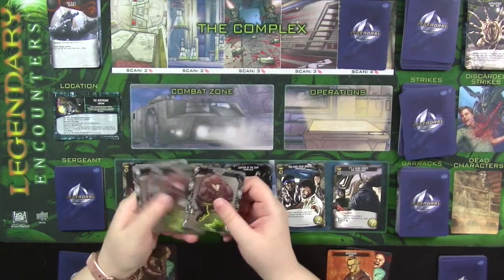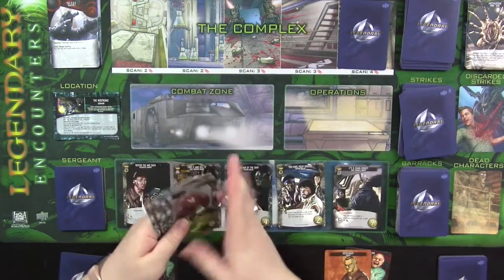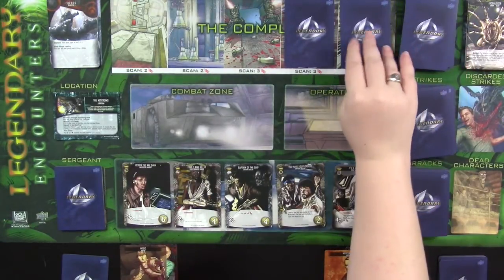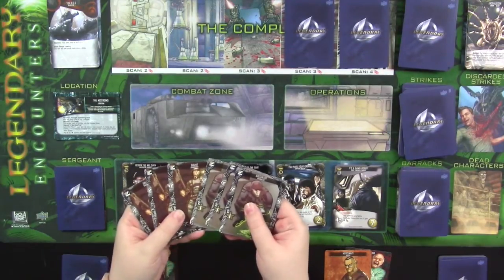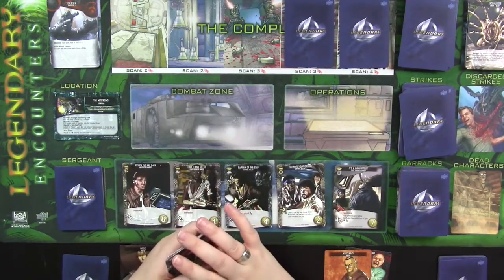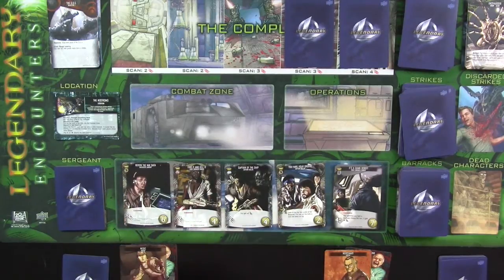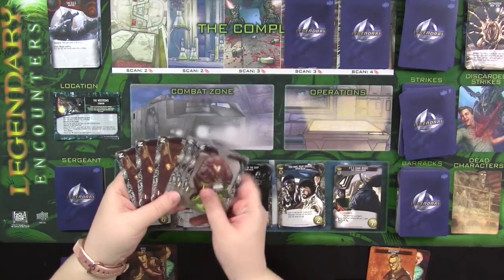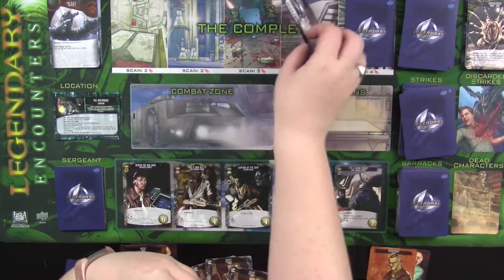Now it's once again the medic's turn, and here's my hand — I had three recruit and three attack. The first thing you do, of course, is the hive phase. Then I have this stuff to work with. The question is, do I want to spend these three attack? If I do, I risk pulling a face hugger and not being able to do anything about it. Let's just go ahead and see what happens — let's play these three combat to scan this room and see what happens in this power station.